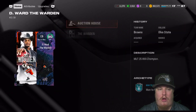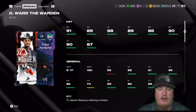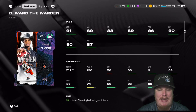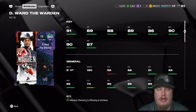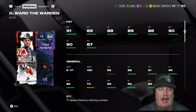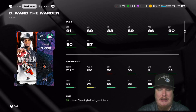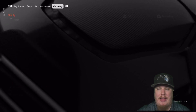On the defensive side of the ball, our AKA card is the Warden — Denzel Ward — the man-to-man corner for the Cleveland Browns. He clocks in with 91 speed, 86 play recognition, 90 man coverage, 90 zone coverage, and 87 press. It's great to see the Warden get a card. I'm really loving the card arts — they seem a lot more high-def this year, especially with the cowboy hat and the player likeness from game day on the front of the card. Really loving the card arts in AKA this year.